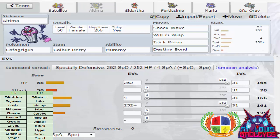Next up, we have Cofagrigus, which is supposed to be one of my main checks to Honchkrow. Honchkrow can do: Sucker Punch 50%, Knight Slash 43% at max roll, and Brave Bird 73.9% to a Cofagrigus. So I have Shockwave, which does 49–58.9%, in case he brings a Sub Crow or anything like that. Will-O-Wisp to burn it, Trick Room to go faster, and Destiny Bond so if I'm low I can shut it down.